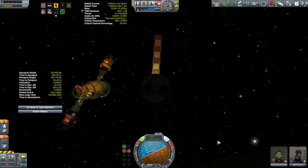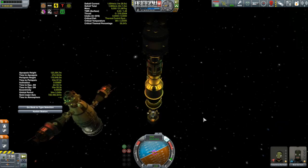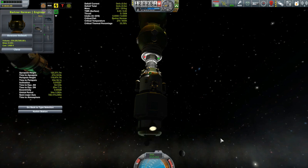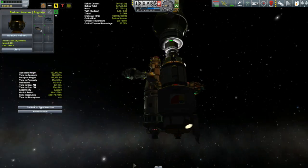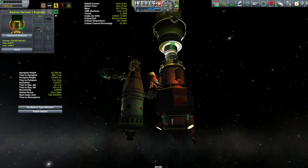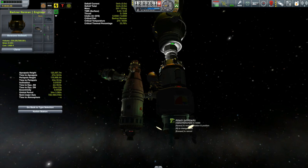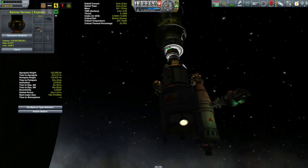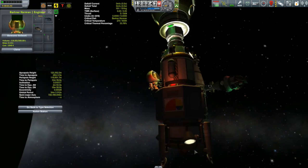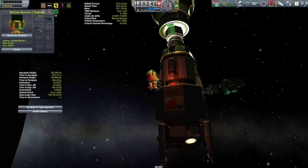Those struts are now gone but I have two brand new struts, and Bartner's going to need to attach them to the Kegel so it can land on Minmus. I'll just edge away a bit from the station so I don't drift into it. Bartner's been hanging on the whole time — it really helps when doing precise construction with the Kerbal Inventory System to have your Kerbal hanging on to something. I have a ladder part here that Bartner is hanging on to, and you'd be surprised how far they can reach.